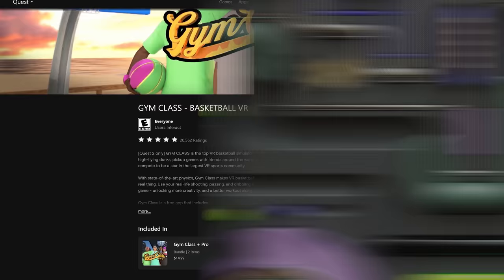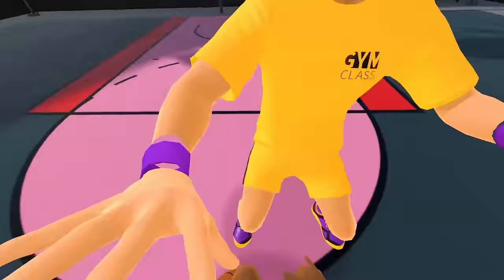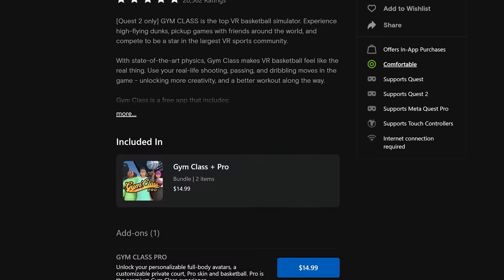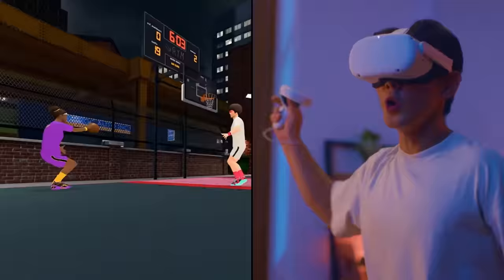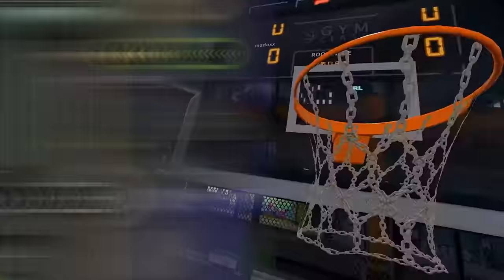Gym Class Basketball VR has nearly a five-star rating. Gym Class calls itself the top VR basketball simulator, known for its fitness benefits, the fact that it's free, and that you can play multiplayer games with friends. It even has dunking. There is a free version and a premium version — premium gives you private courts and personalized avatars — but the free version still includes multiplayer modes, bot modes, and matchmaking. Definitely worth checking out while it's free.